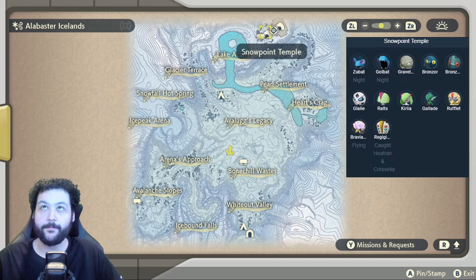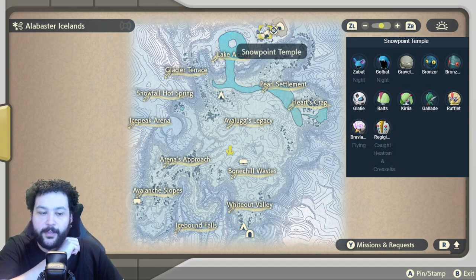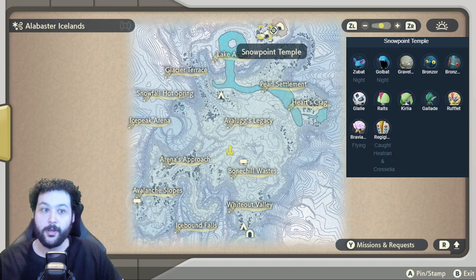Going into our final area, the Snowpoint Temple, you can get Alpha Gallade in here as well as Ralts and Kirlia. Rufflet can be caught as well, and Braviary is flying outside at the top of the temple. There is also the fight with Regigigas once you have caught both Heatran and Cresselia.